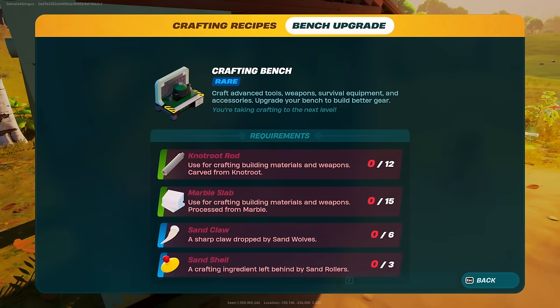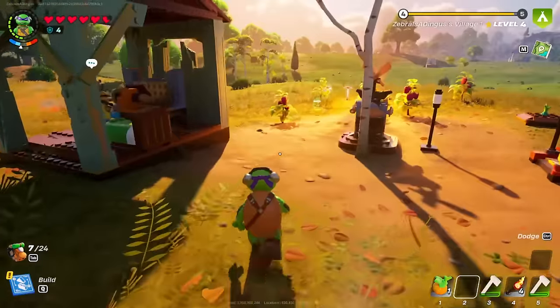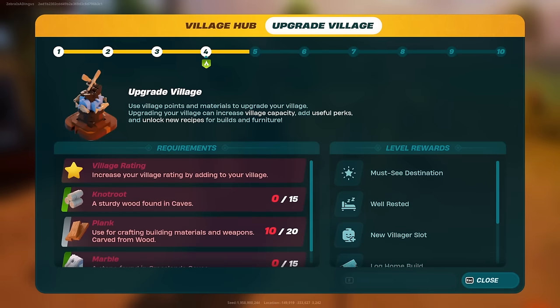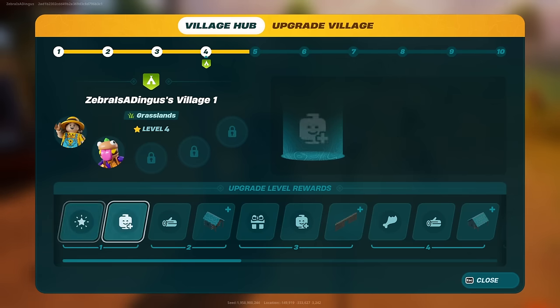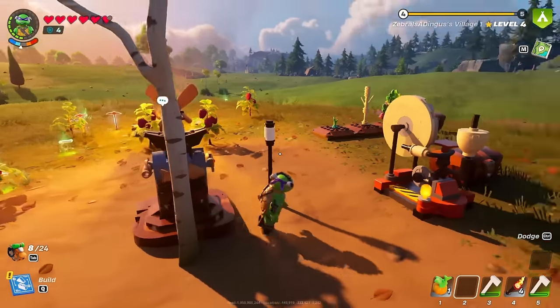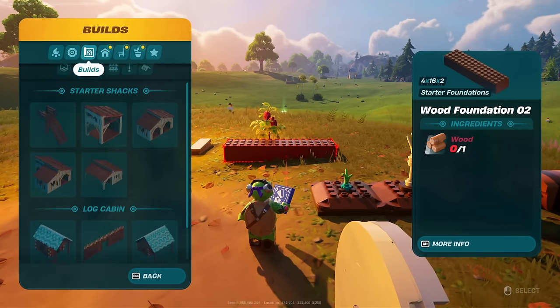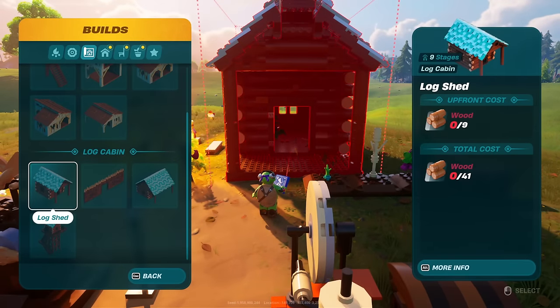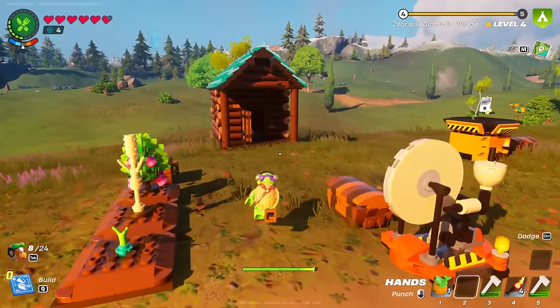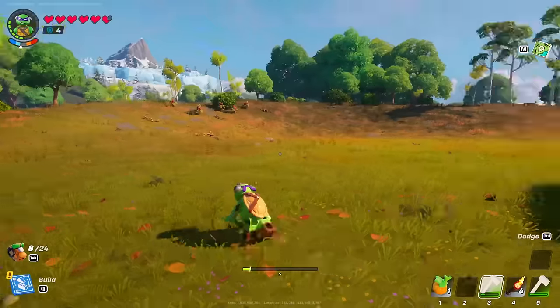What does the bench upgrade require? Not root, marble slab, sand claw — which we have six of — and three sand shells. So that's another thing we could use the sand shells for. The biggest thing I can upgrade is the village itself, because what I want is to increase the village rating. It sort of doesn't say exactly what we need for that, but we have a lot of parts. We can add a few things.